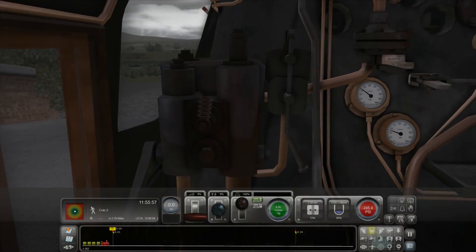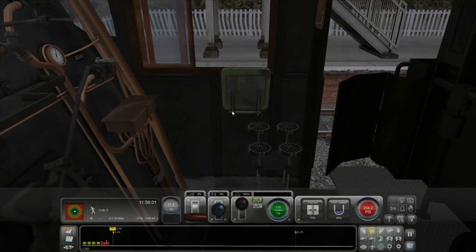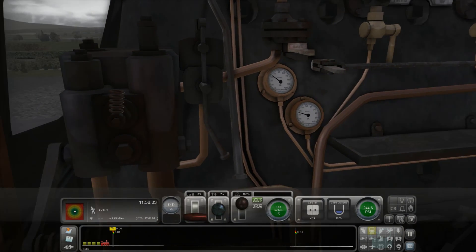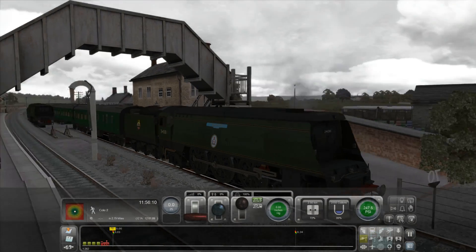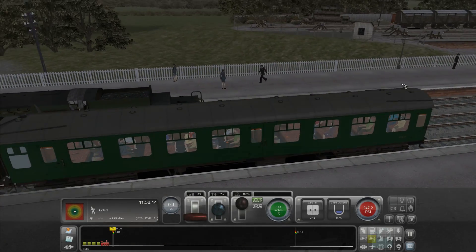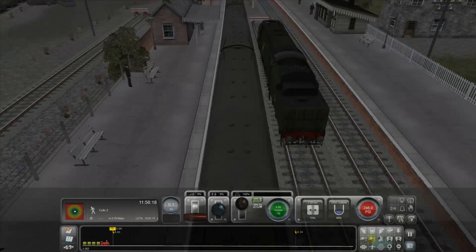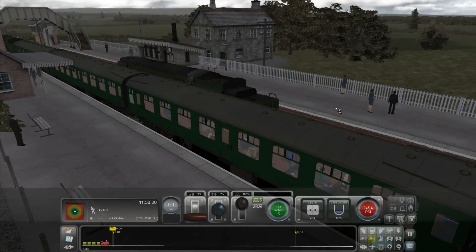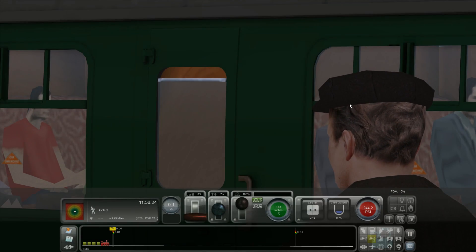The problem with this is I don't really understand how to work a steam train very well, to be honest. The first thing is, I don't have a button here to open and close the doors. I'm assuming that's because this is an old-style train where the passengers will open and close the door by themselves. So I'm assuming when I stop, everyone will get in and out automatically. I can see there are people in there.